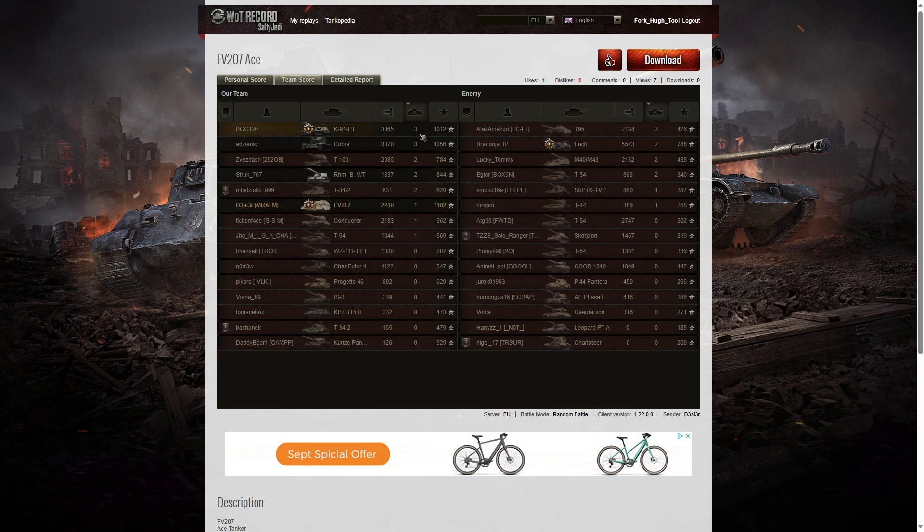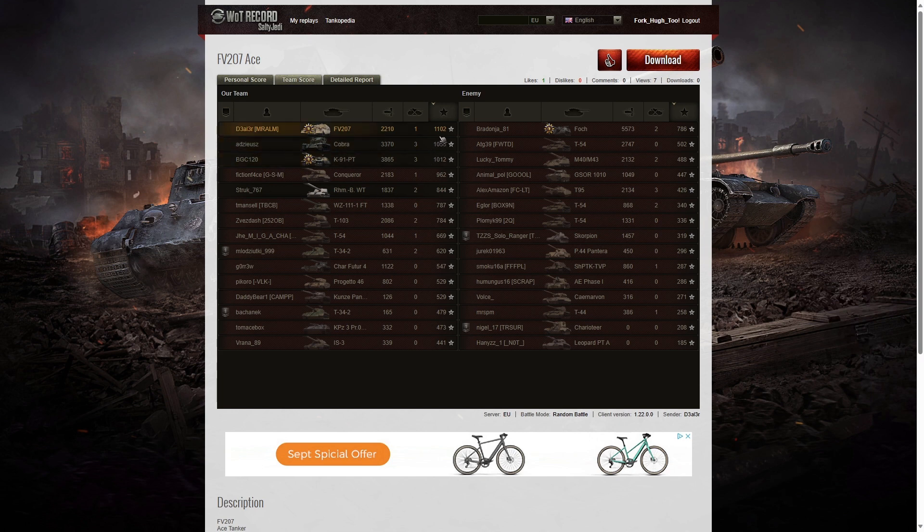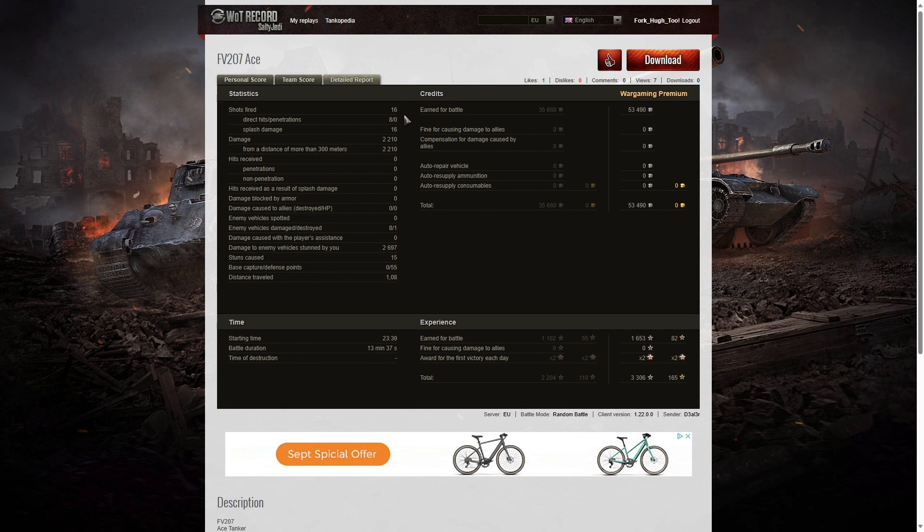For kills: the K91 PT shares with the Cobra, and on the enemy team their T-95. Two kills each went to the T103, the Borsig, the T-34-2, and on the enemy side the Foch, the M40/M43, and the T-54. Dealer only got one kill, but it was the highest-scoring player on the enemy team.